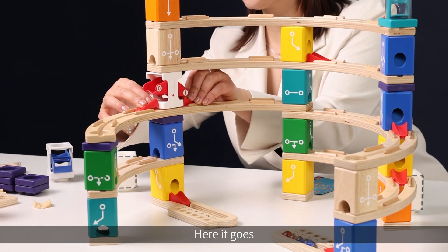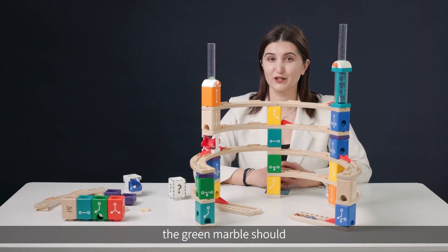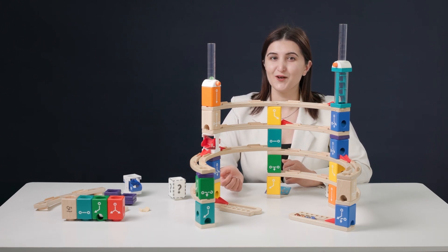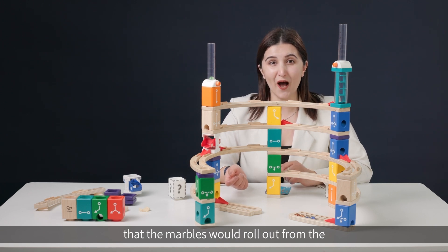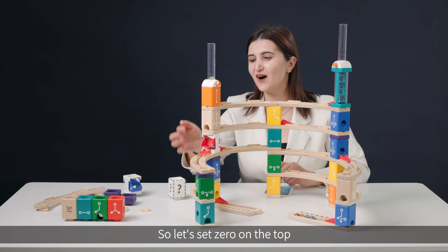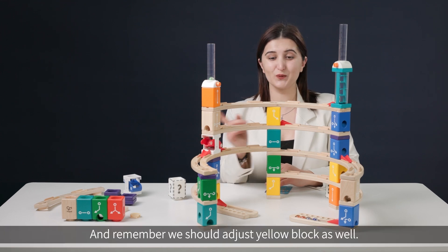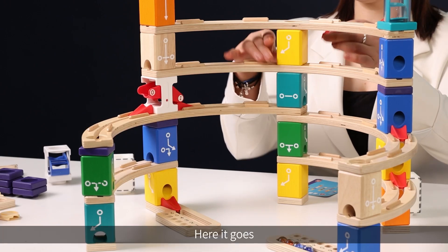Don't forget to add the accelerators on both sides. According to the card requirements, the green marble should roll out of the left marble collector, so it must go to the leftward path. We learned in a previous lesson that marbles roll out from the upper side of the seesaw block, so let's set zero on the top. Now let's run all the marbles to the left side — and remember, we should adjust the yellow block as well.